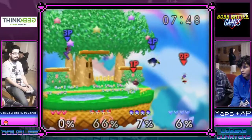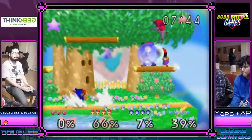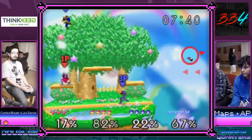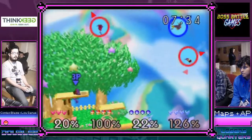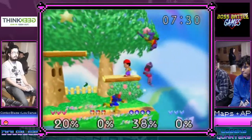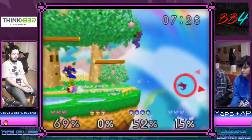That's the first up tilt I've seen Lou throw out this set and I really liked it. I think if he threw out up tilt a little bit more — it's hard because you can catch your teammates so easily in it. I'd like to see a power shot come from AP. AP's so confident in these grabs.